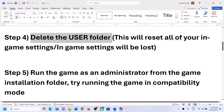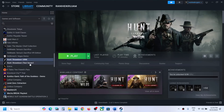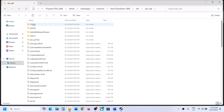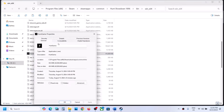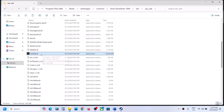The next step is to run the game as an administrator from the game installation folder. Right-click on the game, select Manage, then Browse Local Files. Open the Bin folder, Win x64 folder, select the game exe, right-click, and select Properties. Go to the Compatibility tab and put a check on Run This Program as an Administrator. Hit Apply, click OK, and launch the game from here by double-clicking.